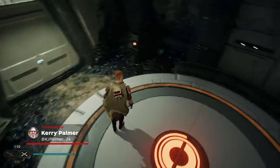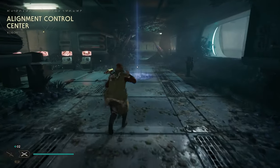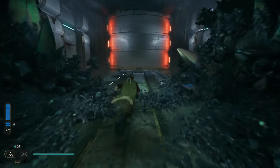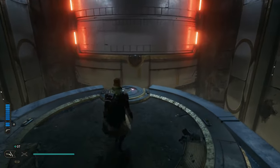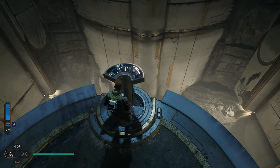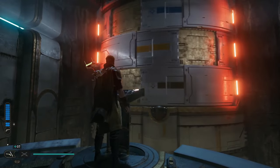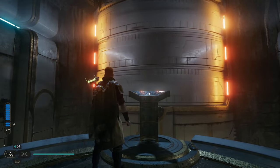If you explore off the beaten path while on Koboh, you may find this underground High Republic facility with a number of screens inside. This is the Alignment Control Centre, and it is home to a very powerful upgrade for you completionists out there, but the way to unlock its secrets is shrouded in mystery. That's why we're here to tell you what you need to do to solve the mystery of the Alignment Control Centre.